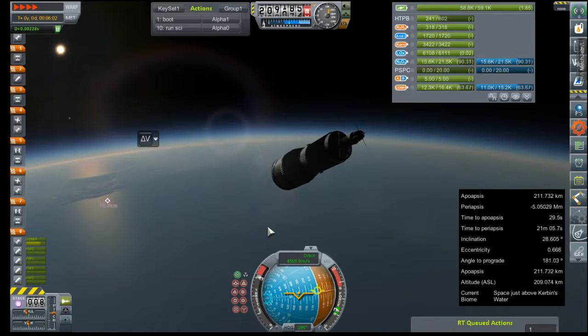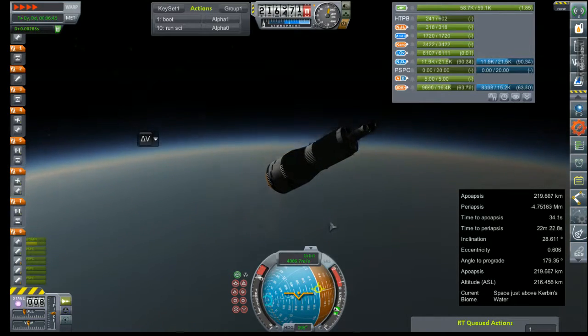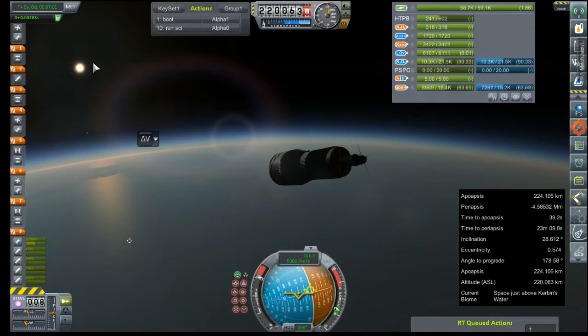Toggling action group two, which will disable the RCS thrusters on our AJ-10 stage, so that when we need the RCS thrusters they will just be on our beginning of our transfer stage. Our time to apogee is going up again, so we can start to pitch down and try to mitigate some losses. That looks like it's going to hold it steady — still increasing. Excellent.